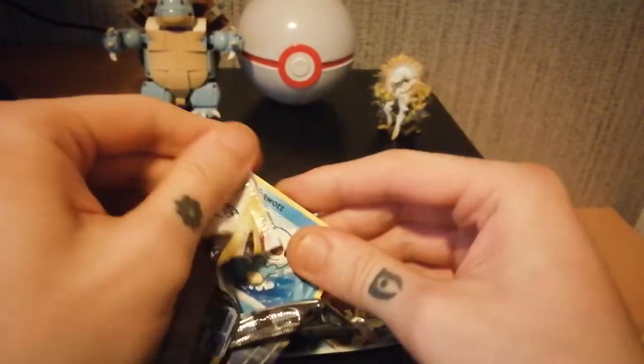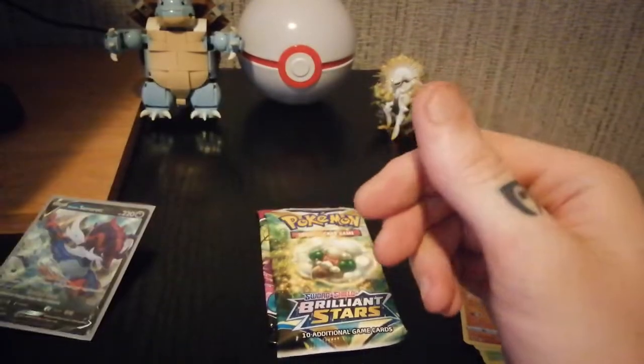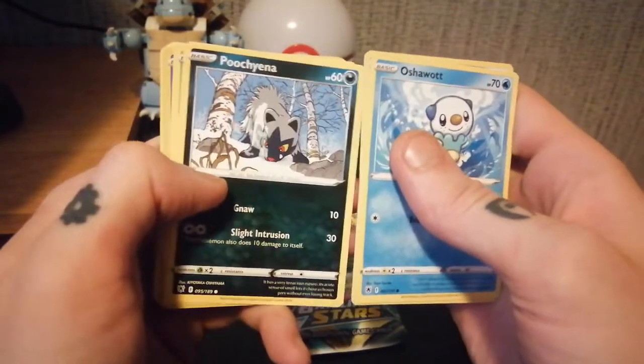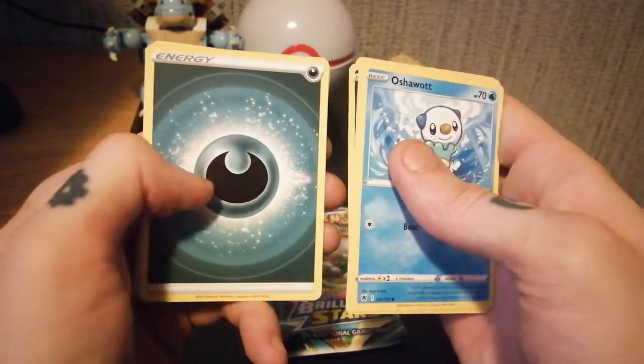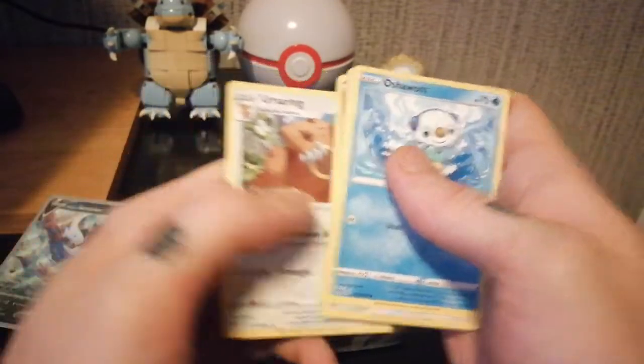Pack number two of the Astral Radiance — there's your code. We have Ashwatt, Luvdisc, Ponyta, Lucian, Yanma, Keldeo, reverse holo and Raichu rare, Dark Energy, Wishiwashi, Temple of Sinnoh, and Earth Ring.